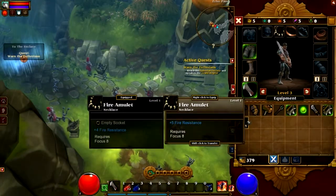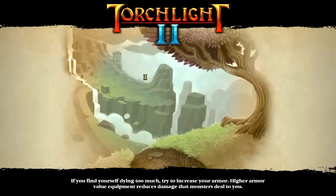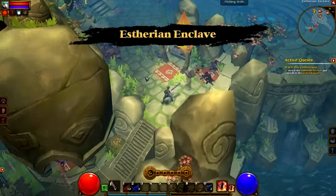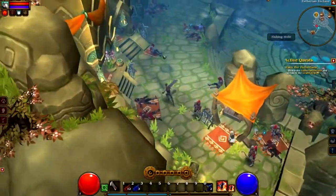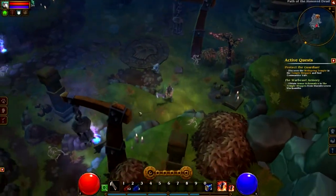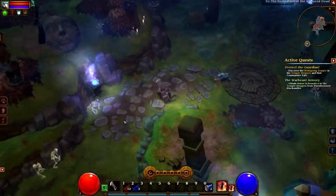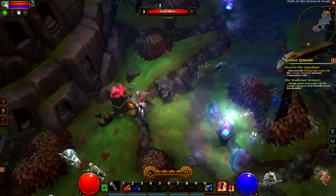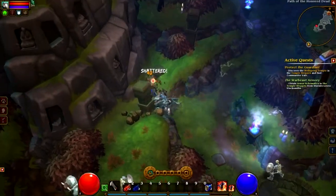Another big feature is the open world. The first Torchlight was mainly focused on the main town and the mine underneath it. Now the world is open with different biomes and different cities to visit — a snow biome, a jungle, aquatic or river areas, temples, and caves. It's great that there's now a variety of places to go when doing quests.